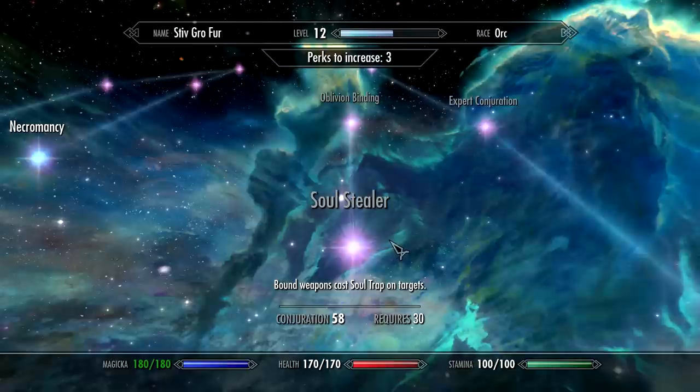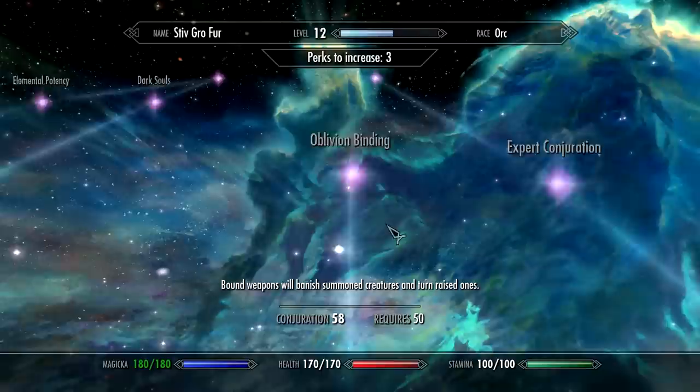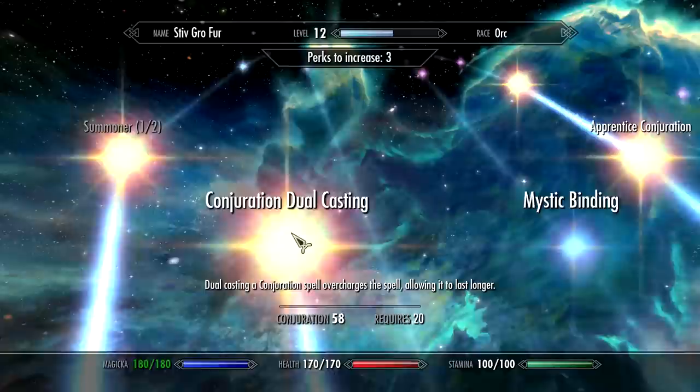Let's have a look. What was that? Bound weapons cast soul trap on target - that's rather nice, isn't it? I can just keep hitting things. Bound weapons will banish summoned creatures and turn raised ones. I'm beginning to like the sound of bound weapons, actually.